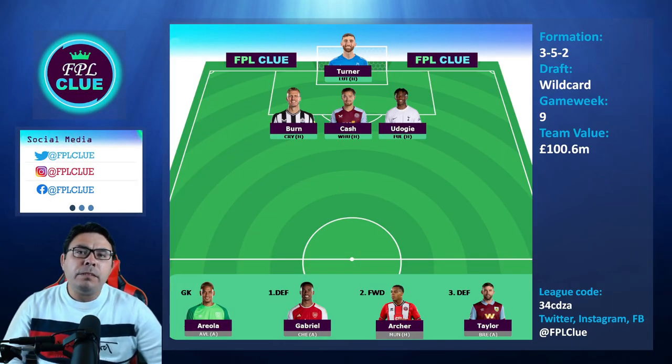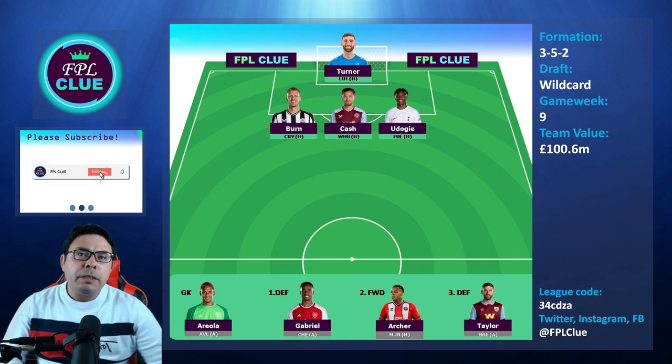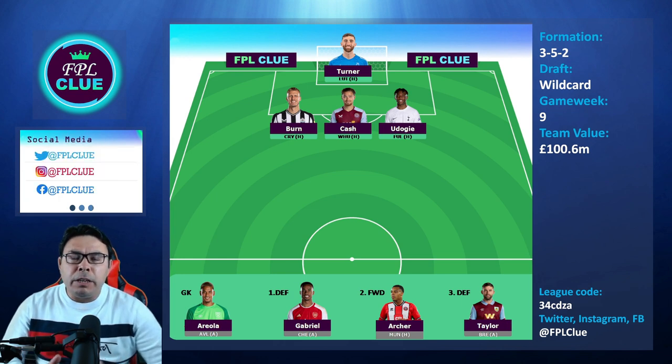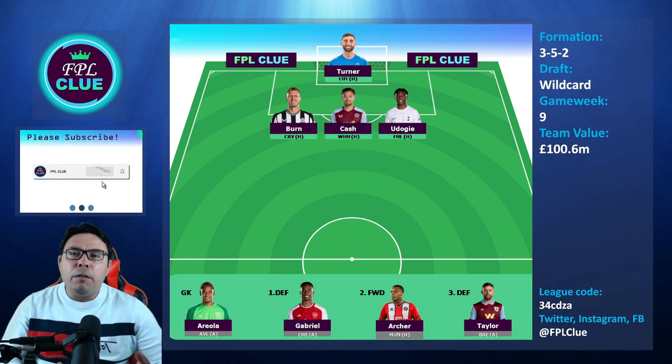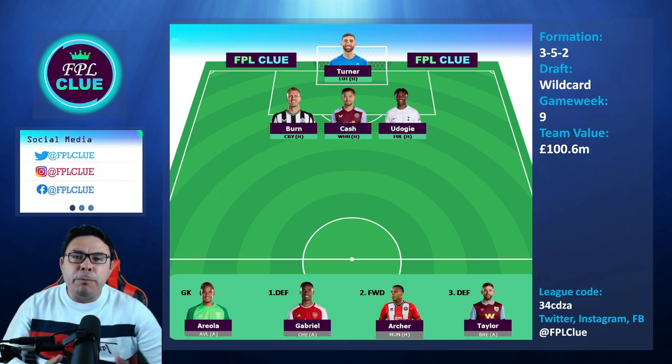Let's start off with defense. This wildcard draft is a 3-5-2 formation with a 100.6 million team value. In goal, I'll go with the Turner and Ariello combination. Turner will play Luton at home in GW9, so he'll be the starting goalkeeper, and Ariello from GW10 up until GW17 has very decent fixtures, so I'd be more than happy to play him every game from GW10 onward.